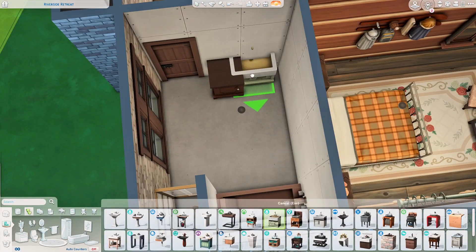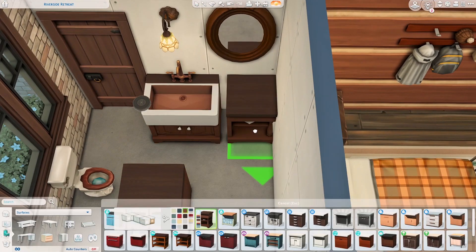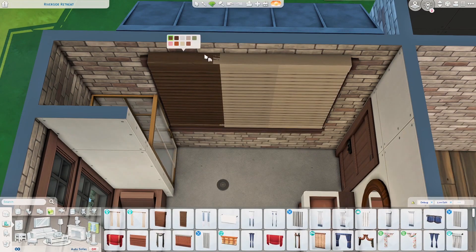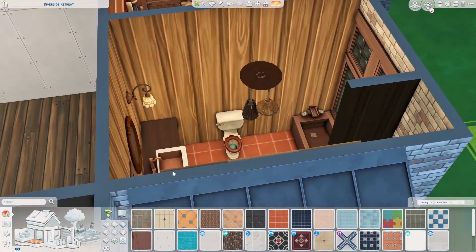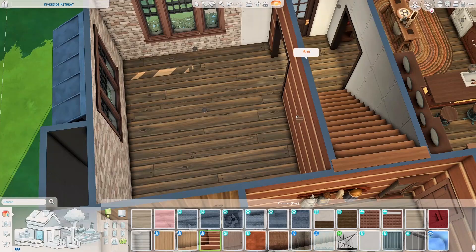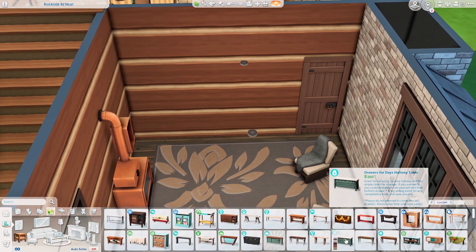If you decide to play this as a regular residential house you totally could. One thing to note: this build is not as cluttered as usual because I designed it as a rental lot. Most rentals — like Airbnbs in real life — don't have a lot of clutter; they tend to be simple and clean. I clutter it just enough so it doesn't look too empty and still feels cozy.